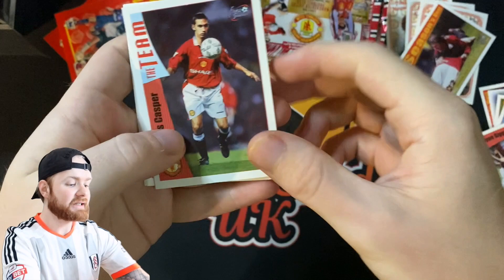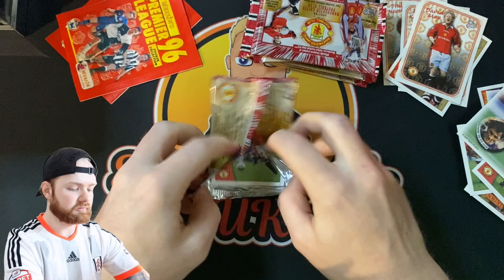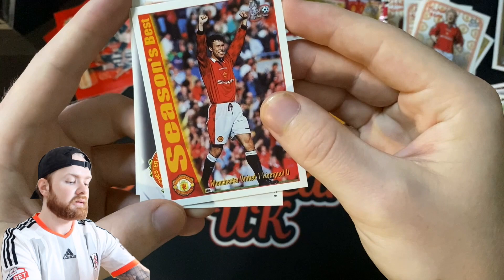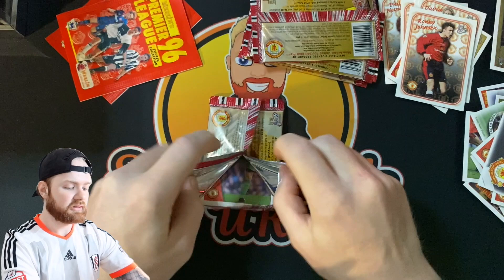Another stadium card, a Chris Casper, David May, Gary Neville again, John O'Kane again and another Alex Notman. Then David May Dream Team, stadium picture, a nice Roy Keane for my PC — do like Roy Keane — Season's Best. Ronnie Johnson, another stadium picture and another Ronnie Johnson. So we're doing okay with those little ones we're getting.